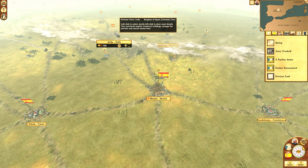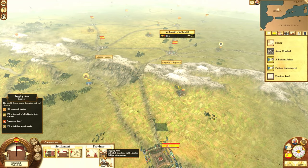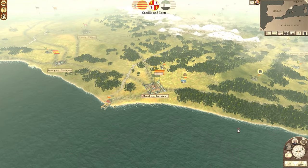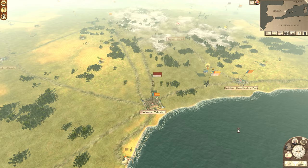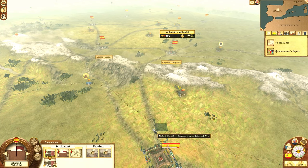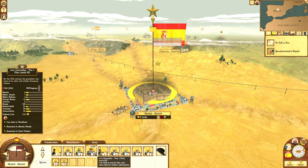You have the Carlist, you have the Liberals, you have the Monarchists — a whole bunch of factions all fighting for control of the Spanish monarchy. Spain is in threat, Spain is in chaos. This is a land where the Spaniard was fighting for his homeland. Spain doesn't lack brave soldiers, but the political fighting is always happening somewhere — in its bureaucracy, in its nobility.